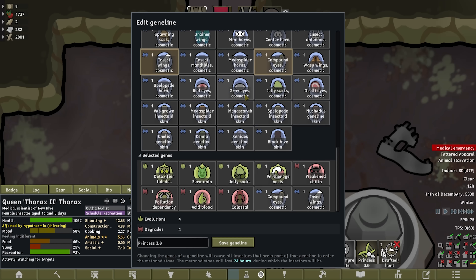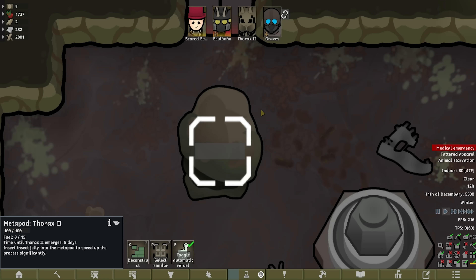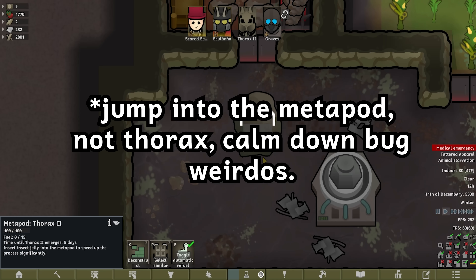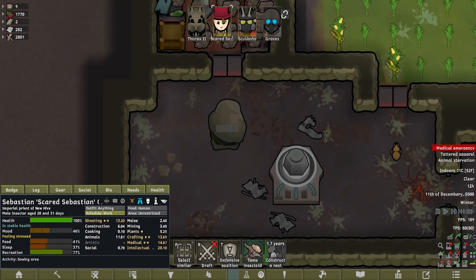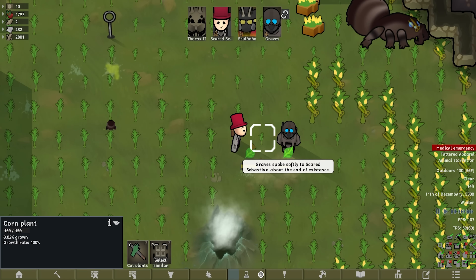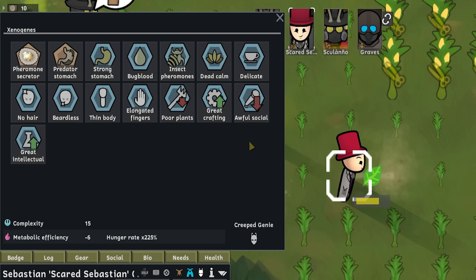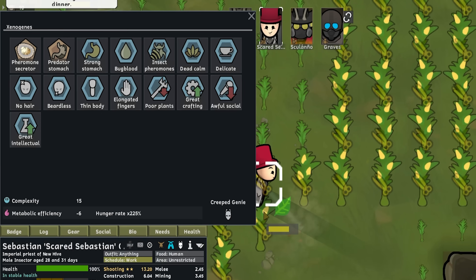I'm mainly doing this for the cosmetics again, I'll admit. This seems like an interesting evolution. Someone said in the comments to be careful looking up the G lines because when you manage them, they will always jump into the Thorax when it's done. I don't know if that's a bug or something that will be changed in the future, but we do have to be a little bit more careful. I guess we want to get ready for a bit more combat — that laser scatterer terrifies me, I probably want to swap that out.